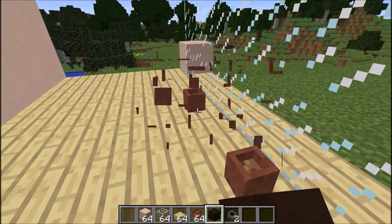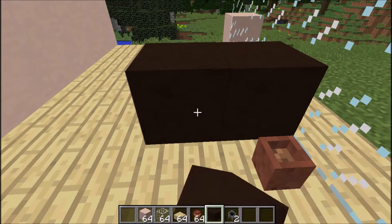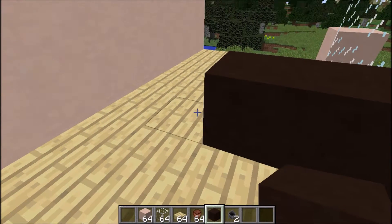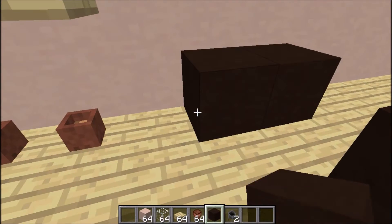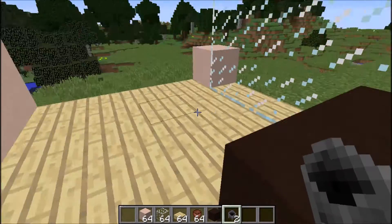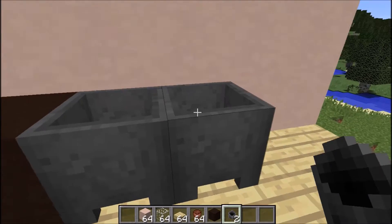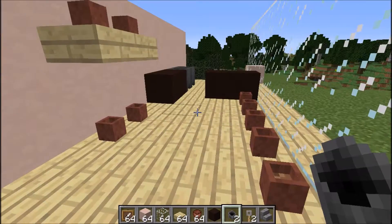Now I'm going to put my black hardened clay down — this is going to be the counter. Then another bit here. And then we're going to put the cauldrons here; this is going to be where the sink is.